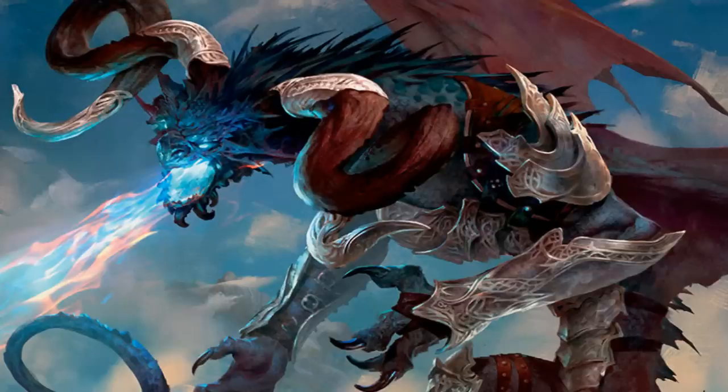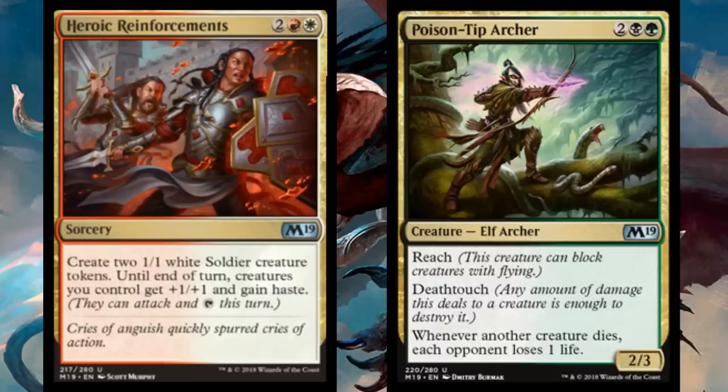The other two cards in this cycle are Heroic Reinforcements and Poison-Tipped Archer, and I think they're actually a little bit better for Constructed Play. Heroic Reinforcements: it's four mana to get two 1/1 tokens, which isn't great, but until end of turn, creatures you control get +1/+1 and gain haste. So the two tokens you just created are both 2/2s with haste, which makes that four mana actually not the worst rate.